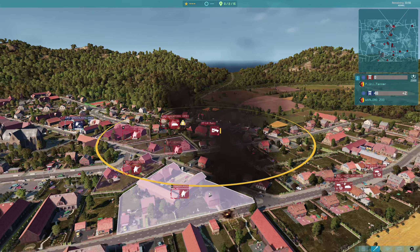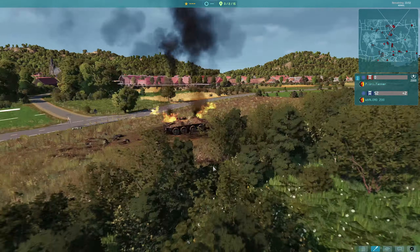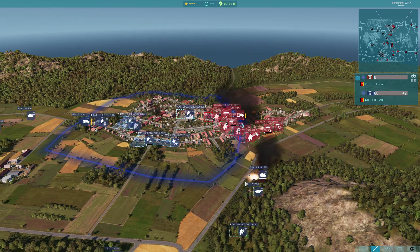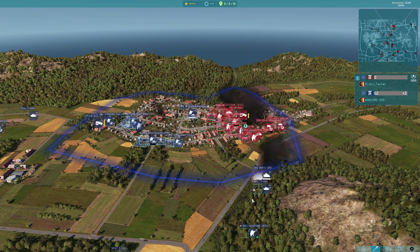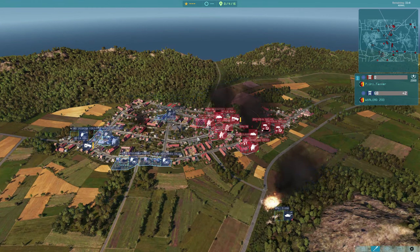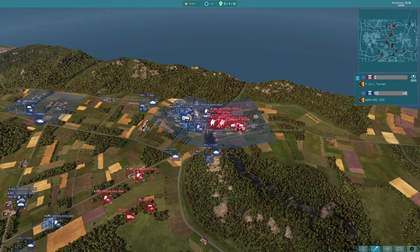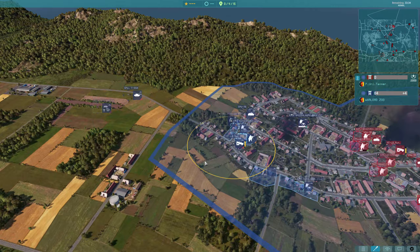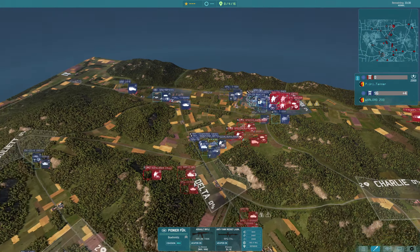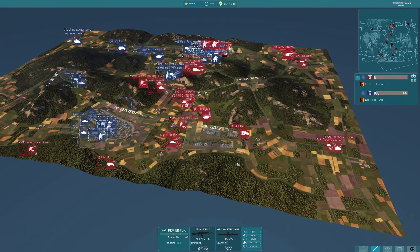Let's get back up into this fight. A tank is now firing in at the side here. One vehicle has been destroyed. BMP-1 is firing in now as well. There are a couple of Shilkas in there. Tanner seems to have the upper hand, but there is now a commander in — a Pioneer commander for Warlord.